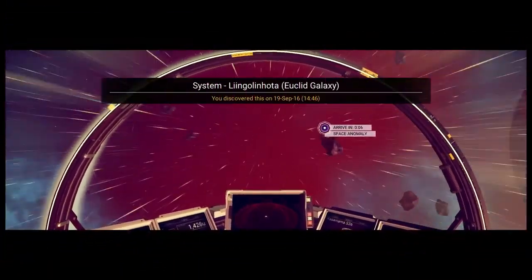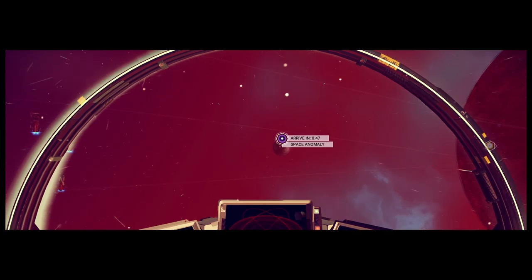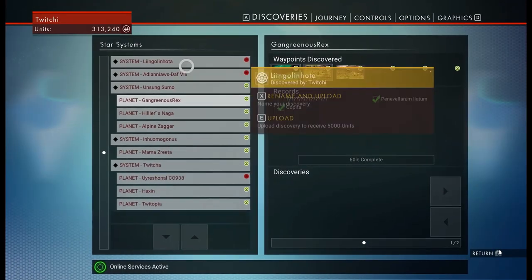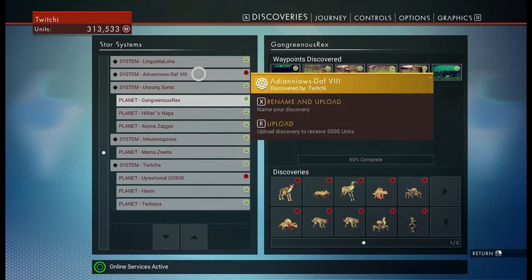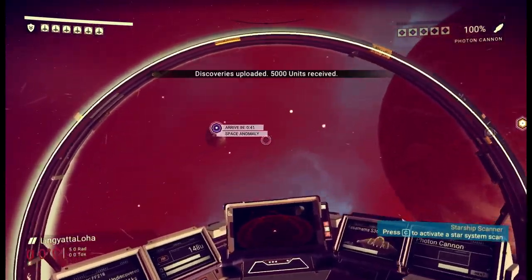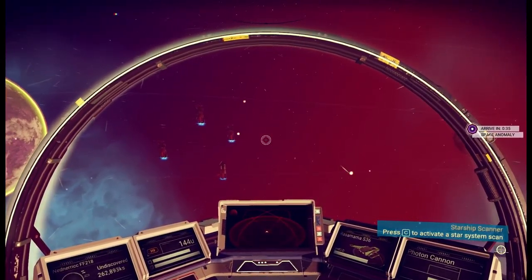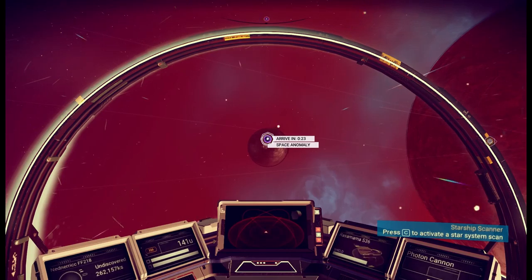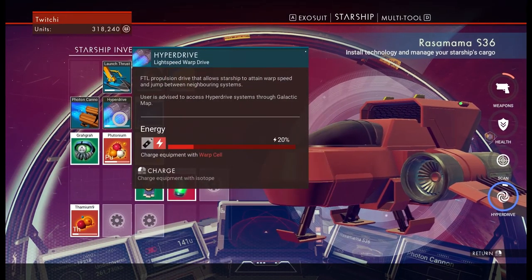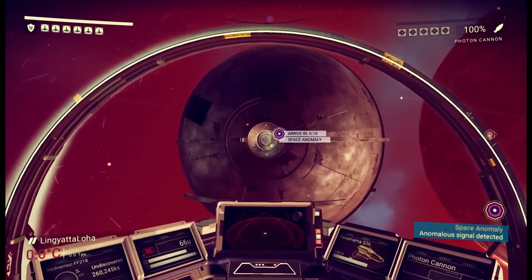We've arrived at a new location. There is a space anomaly over there - let's go check it out, that sounds pretty cool. We are in Lingana Halota, something like that - we're going to rename that right now. Lingata Loha - thank you for those credits. Who knows what awaits us in this area? Are those power systems, are those fleets? Let's check our inventory. We want to upgrade our hyperdrive - this is something we definitely want to do. We can put these warp cells in - that sounds like a good idea.